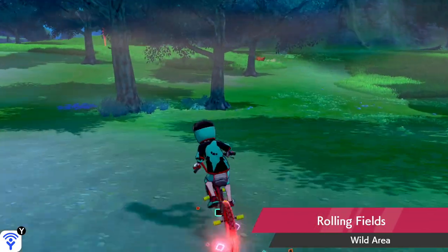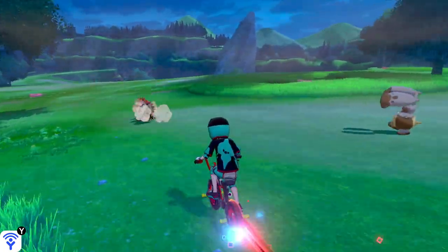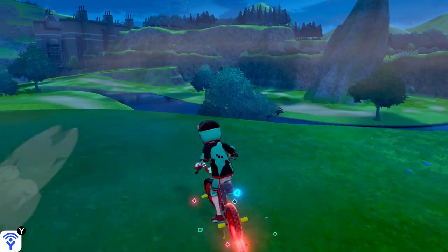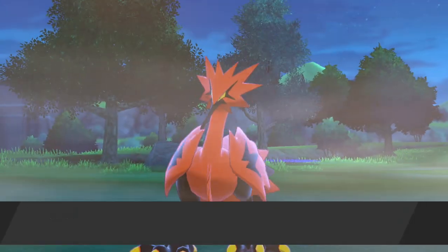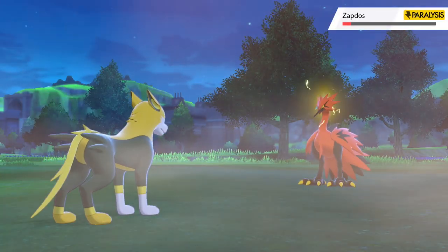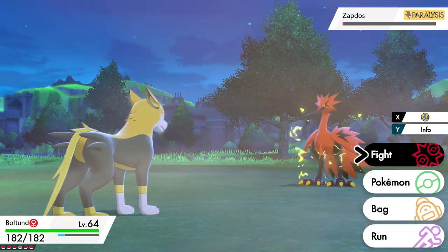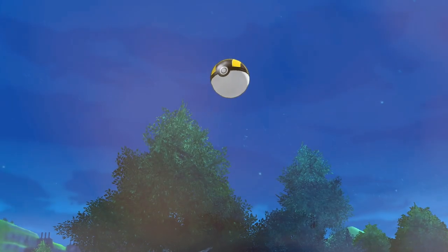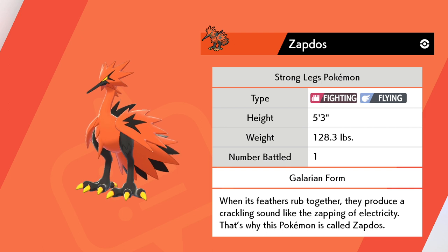So like here he's going around these trees, so I try to cut him off with a boost around here. Eventually we make up the distance and get close enough, though we can't stop wild Pokemon like Mudstale appearing and blocking our path. But eventually you will catch up to Zapdos and get your chance to catch him. I just used Boltund and Nuzzle to paralyze him, got his health down to a tiny bit, and threw an ultra ball — probably my third ultra ball to catch Zapdos. Zapdos: when its feathers rub together it produces a crackling sound like the zapping of electricity, and that's why it's called Zapdos.